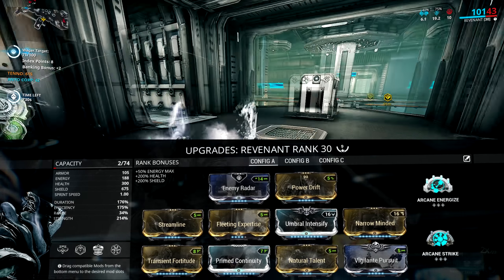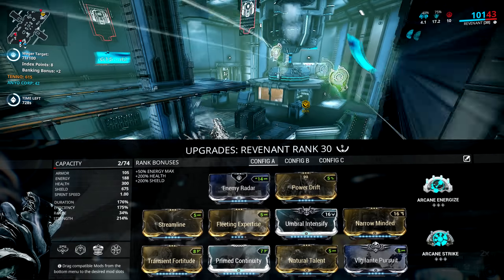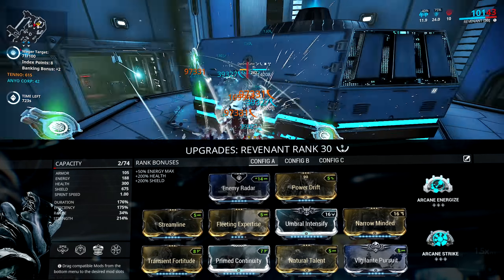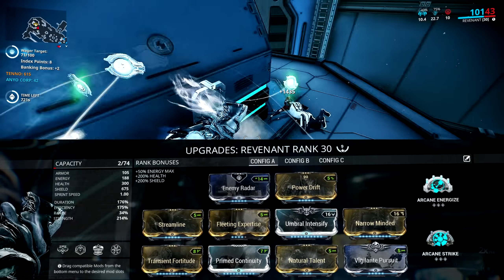Natural Talent to cast things faster, then Streamline and a rank 3 Fleeting Expertise for efficiency. You can run rank 4 Fleeting if you want, but I like the extra 10% duration over the 5% efficiency, and anything more than rank 4 is just unnecessarily tanking your duration.